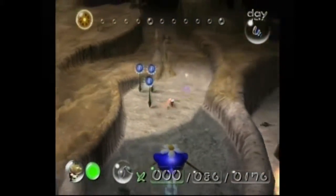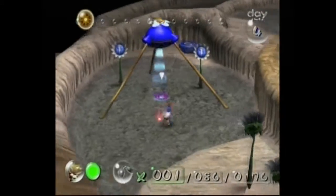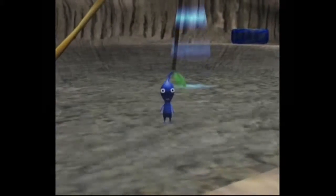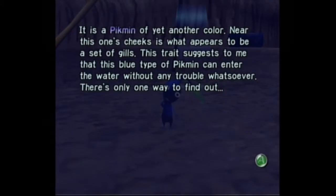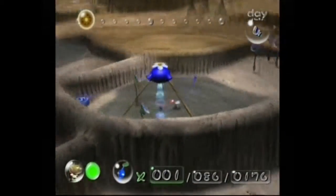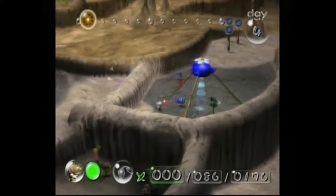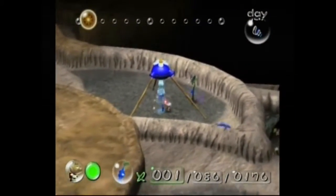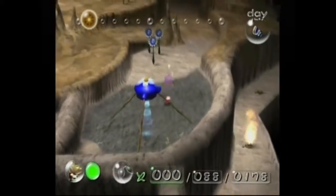Something to keep in mind: you want to be careful, because this is water, that's the bread bug, and these are pellets. Do the math. You want to be very careful that the bread bug does not steal any of the blue pellets in this area, or you might just be completely messed up for the next area. Wait for the bread bug to get far enough away to do this safely.